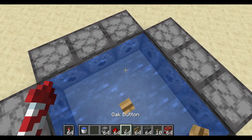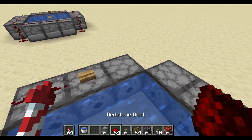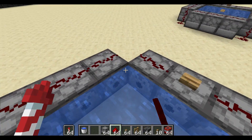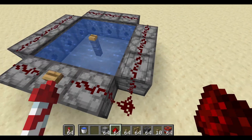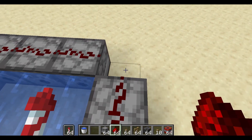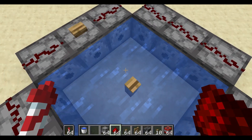Next, you want to link all this together. Put a button on one of the dispensers — it doesn't matter which one — and then use redstone to connect all the other ones together like so. Then go to the corners and fill them in like so. And that's more or less all the redstone you have to do.